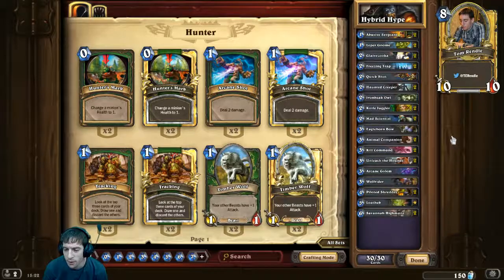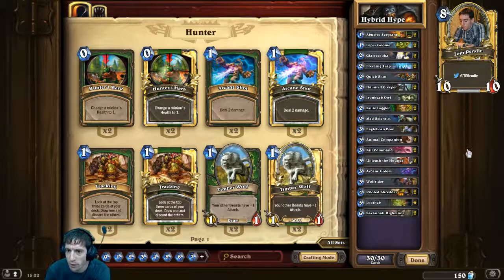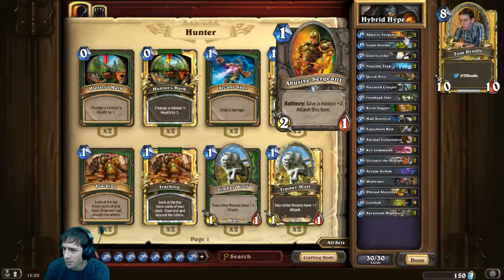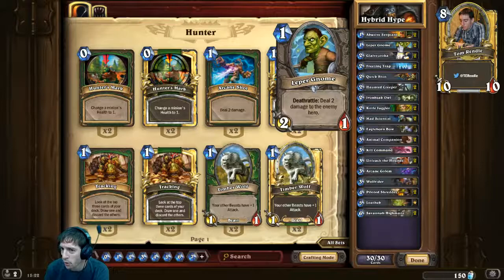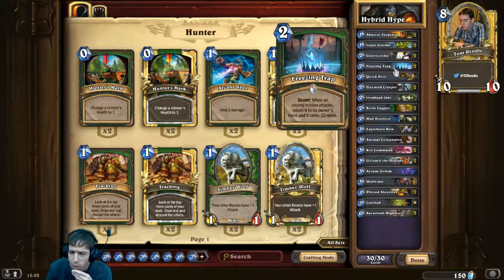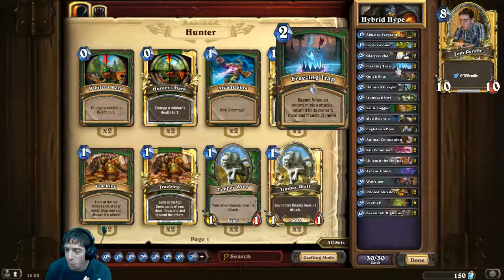Looking at the deck and how it takes elements from both face hunter and mid-range: up top it looks really face hunter — two Abusive Sergeants, which also help you trade up, two Leper Gnomes, a staple of face hunter — not a fantastic card on its own but the deathrattle of two damage is really useful in that race. Glaivezooka, another typical face hunter card for that early damage. But we're playing two Freezing Traps instead of an Explosive Trap, which is the first sign something's different.